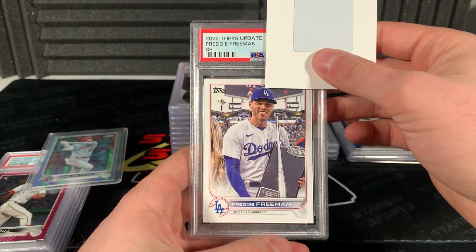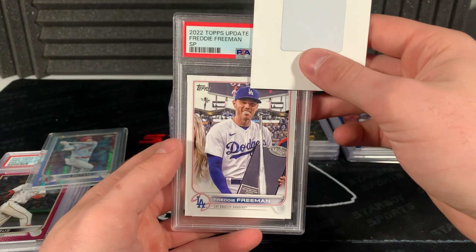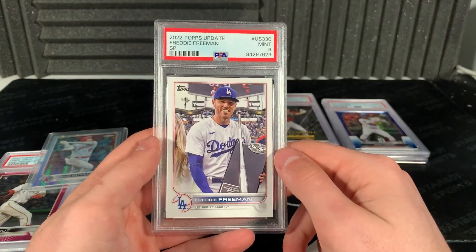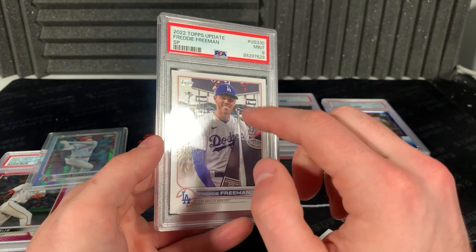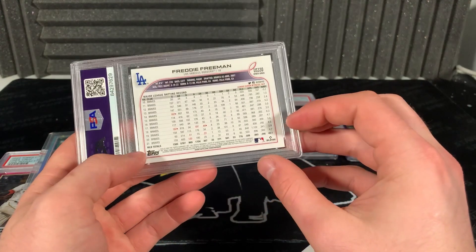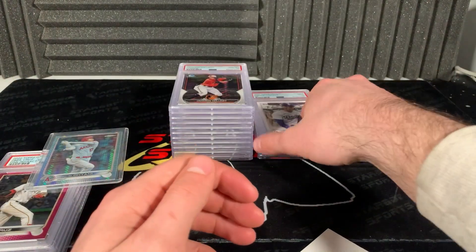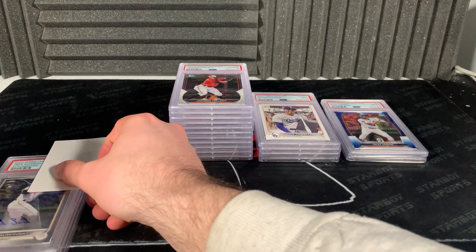Coming down to the wire - Freddie Freeman. I really like this card, Freddie Freeman's a good dude and a good player. SP Topps Update - nine, jeez. I had a feeling these were gonna do really well. Sometimes it's hard to tell from the surface, the way the wax is. I have a feeling a lot of the flagship back stuff has problems because it's so easy to get scratched. But a nine, okay - not too bad.